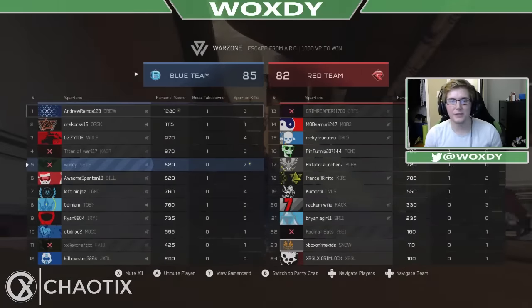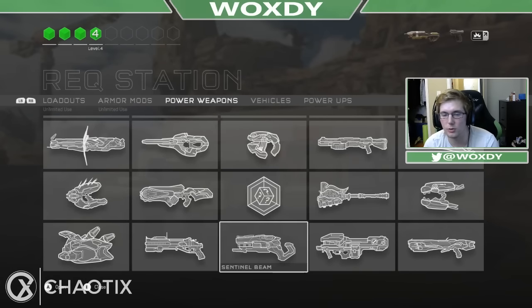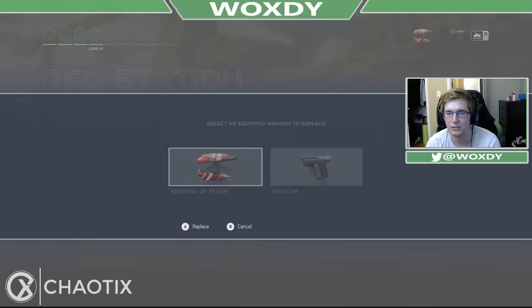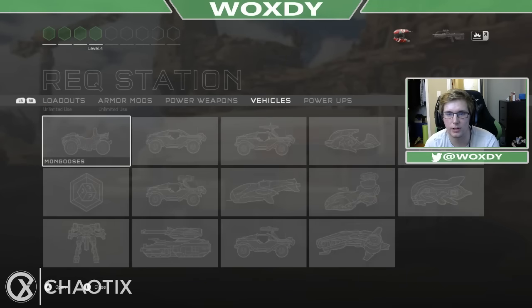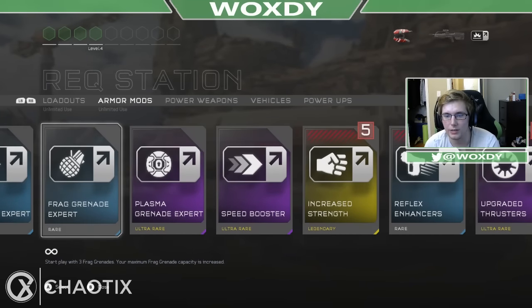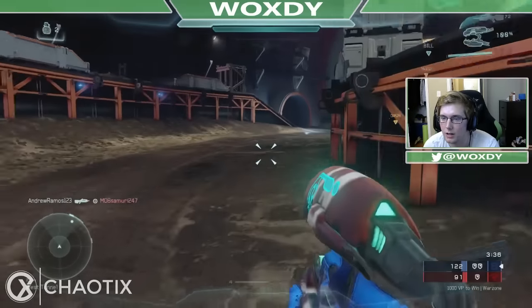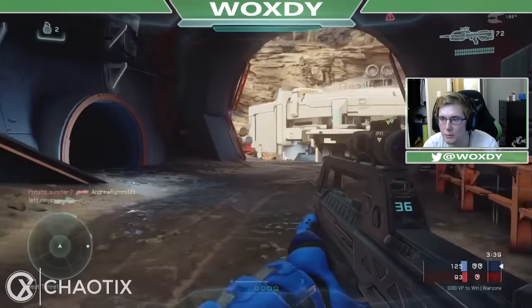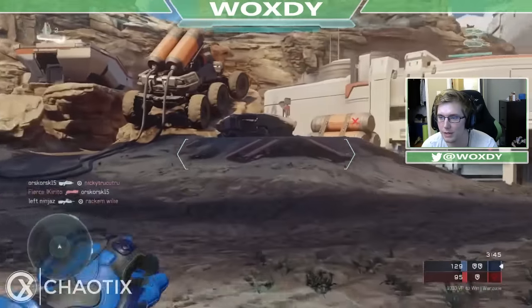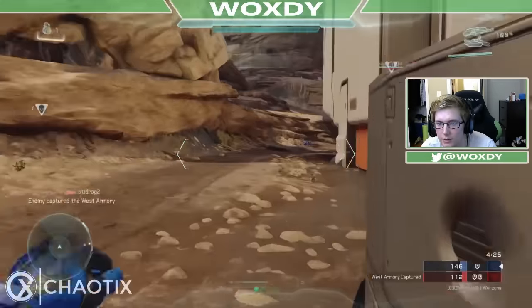We did pretty good with that first one, and just in time to call in the second version — the Sorrow of T'ash. I'm sorry if I'm pronouncing it wrong, maybe it's 'Sorrow of Tish.' At level 4 the best armor mod seems to be Auto Medic so we'll call that in. Let's see what we can do with this — I'm not very familiar with these brute plasma rifles — we'll push up and see what happens.